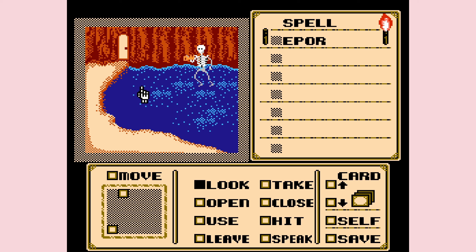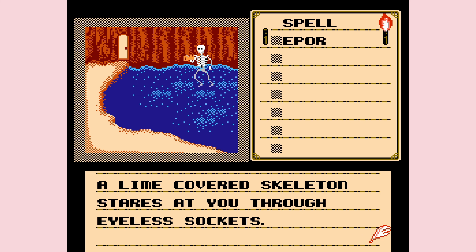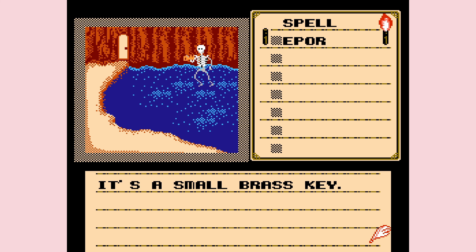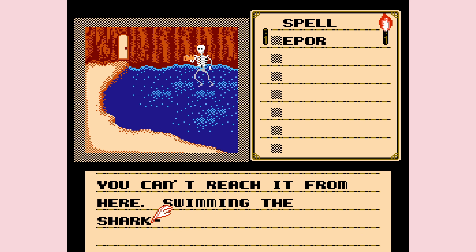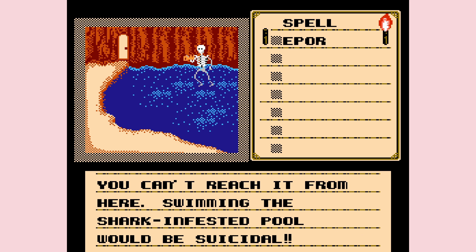Speaking of corpse - yeah, there is a corpse there, so I could click on him and look. A lime-covered skeleton stares at you through eyeless sockets. He's holding a bag of Doritos - can I click on those? It's a small brass key. I want to take it. You can't reach it from here - swimming the shark-infested pool would be suicidal. That's coming from the person who immediately tried to take the skeleton key after seeing the shark.